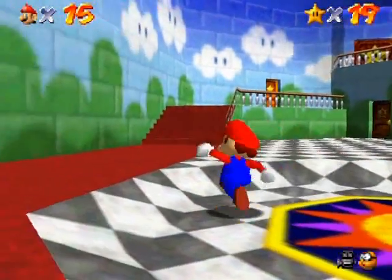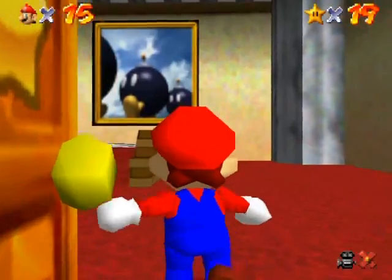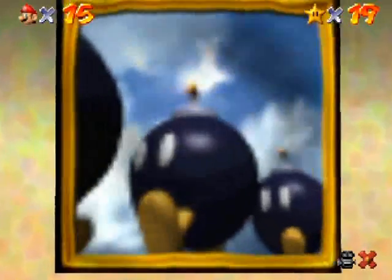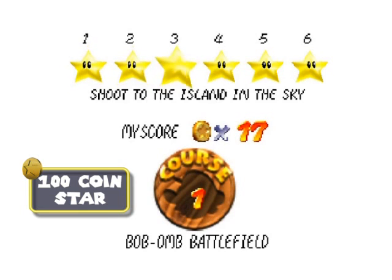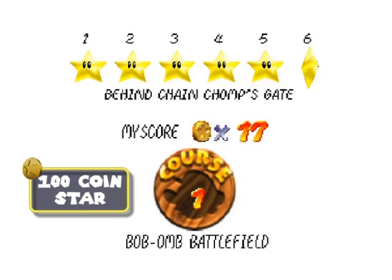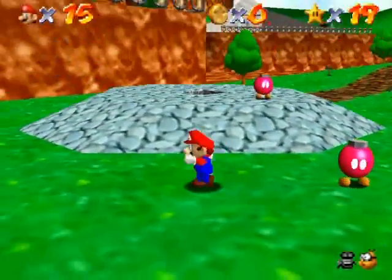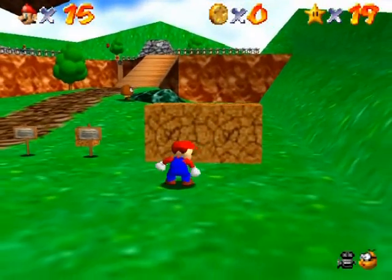Hello everyone and welcome back to the walkthrough. I should start doing those 100 coin stars so I can get the first two worlds knocked off, so back to Bob-omb Battlefield we go. Sometimes when you select stars from this screen you will not be able to get all the 100 coins you need, but you can select any star in this world and still get 100 coins from it. I'm just gonna choose the red coin one.